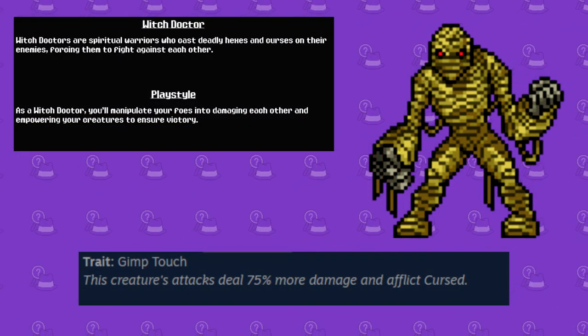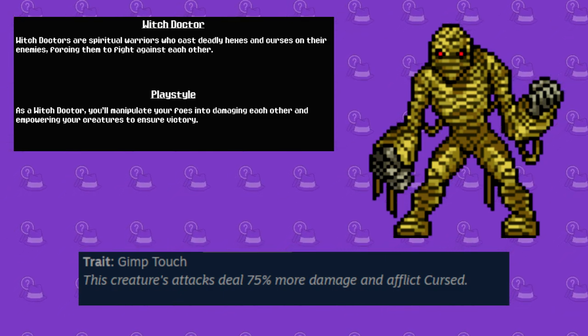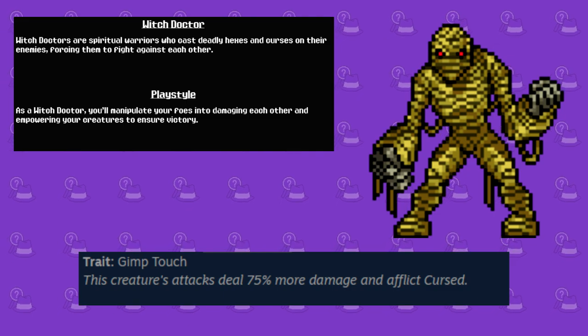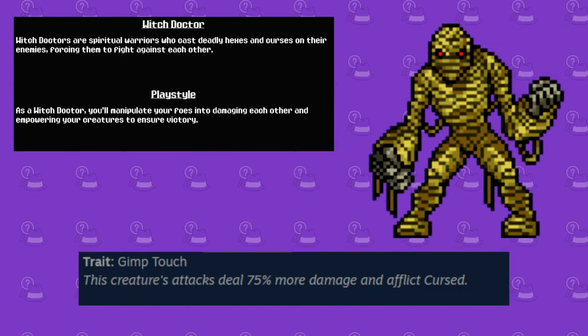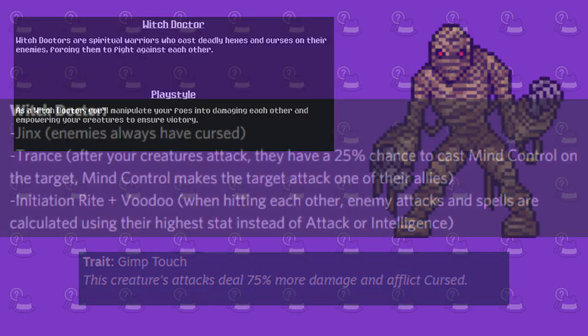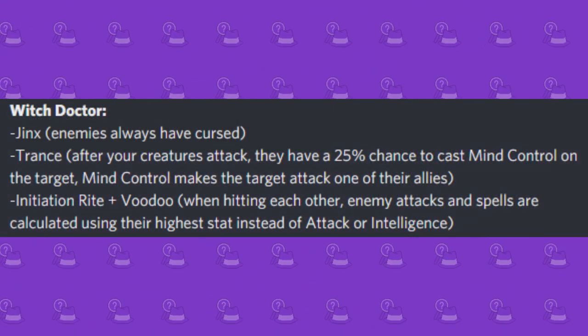And finally, last but not least, is the Witch Doctor, a class that focuses on cursing and hexing the enemies in such a way that they end up fighting each other. So instead of worrying about your own monsters, the strategy is to utilize the enemies. The starter creature Gimp Mummy has the trait Gimp Touch, which boosts its attacks by 75% whilst also inflicting curse. Some good perks for this class include Jinx, Trance, and Initiation Rite.